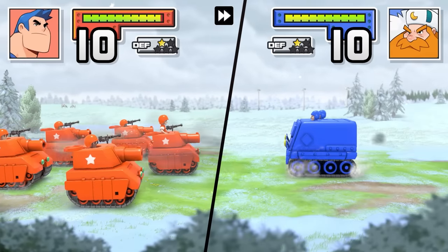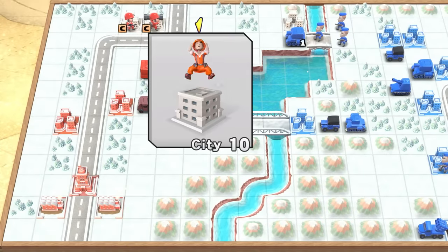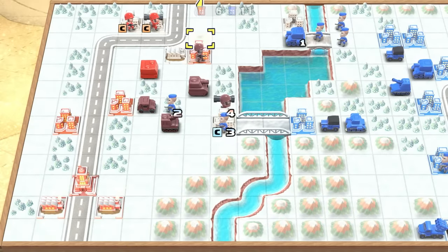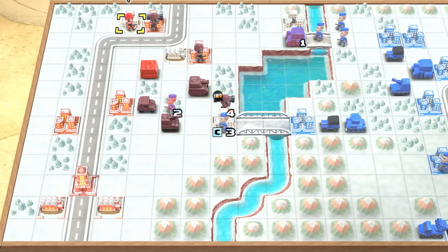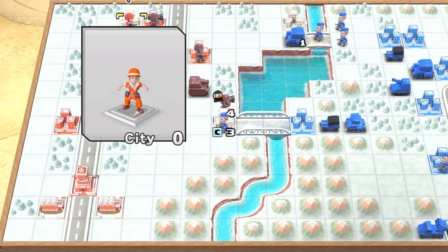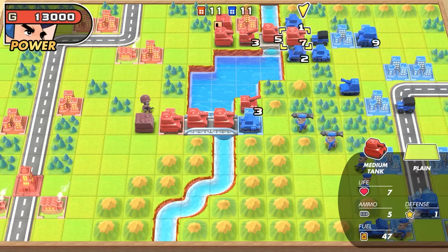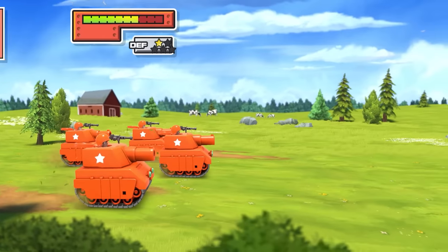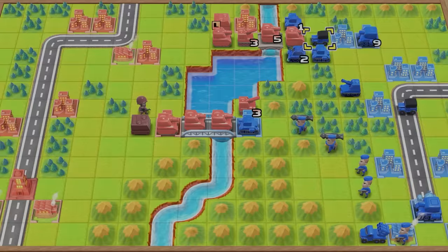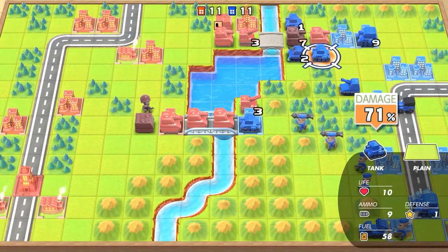The game mixes things up further with missions where you've got only a set number of days to complete your task, or by charging you with capturing a certain number of cities before your opponent — leading to faceoffs where control of shorelines and roads becomes paramount as you seek to block the enemy from progressing across sections of the map. All of this leads to the sort of tactical action that generates truly memorable situations: impossible escapes, wild comebacks, shock defeats, and triumphant routes.